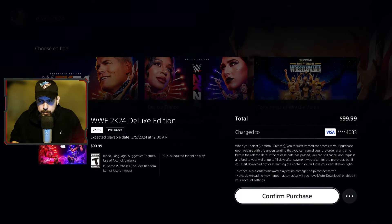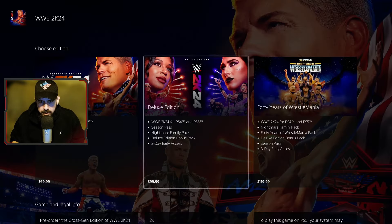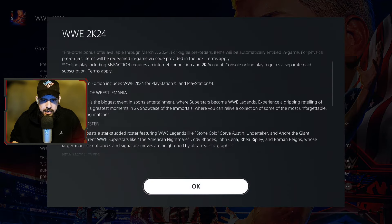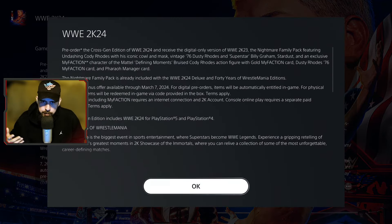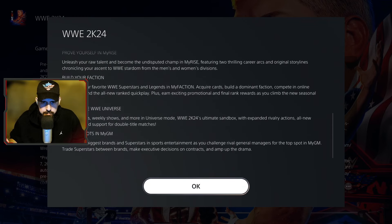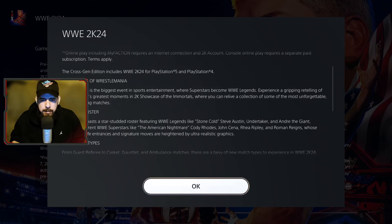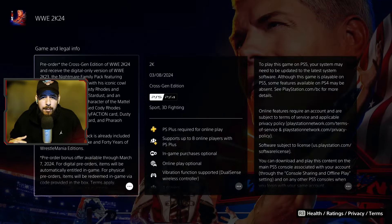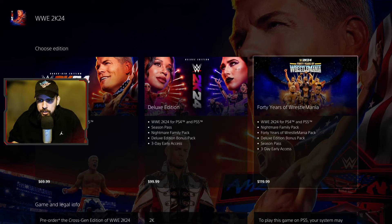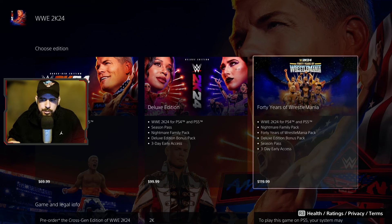The Deluxe Edition already includes the pre-order content from the standard edition and then some. You're going to get the booster that unlocks everything, plus the My Rise booster that applies within that mode. Then when you look at the 40 Years of WrestleMania edition, that one's a little more interesting.